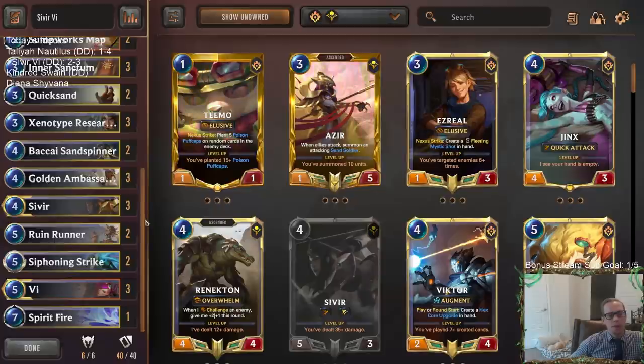It still showed some power — we beat Aphelios/Zoe even though they had turn-one Zoe and we never killed it. Zoe hit us like seven times and leveled up, they played Aphelios too, and we still won that game. We also defeated Lissandra/Trundle — that's a very popular deck, that was a really good win as well.